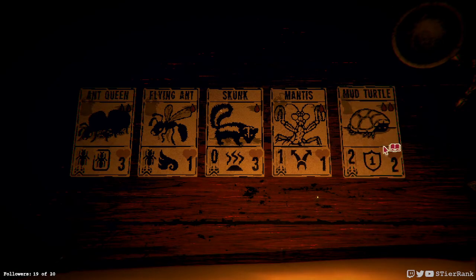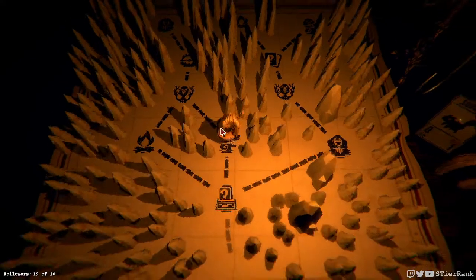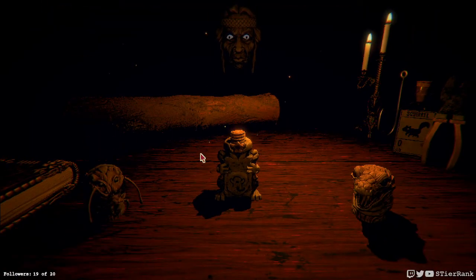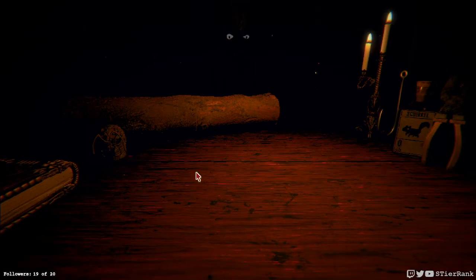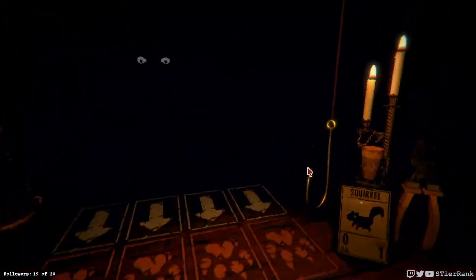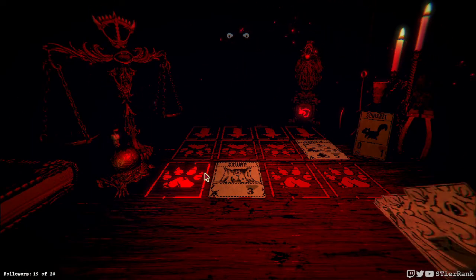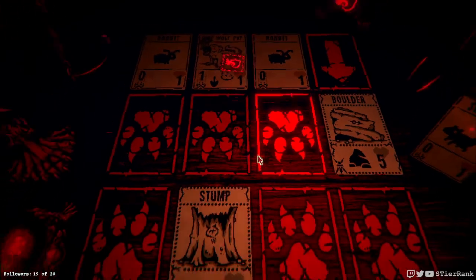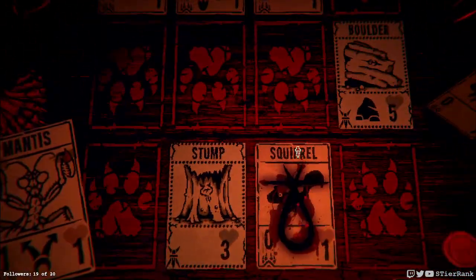A bifurcated strike on the mud turtle would be kind of funny to see. I think we'll go with our woodcarver to start. And let's go with insect enhancements - we're gonna do another insect run if possible. A rabbit, and then a dire wolf pup, and a rabbit. Bifurcated strike can take care of that dire wolf, so let's go for it.